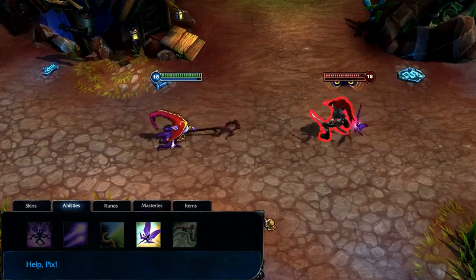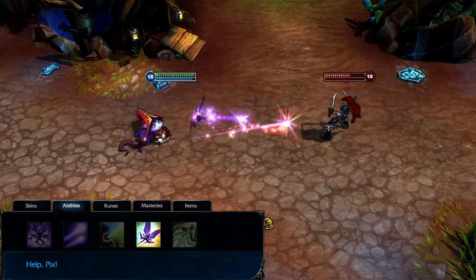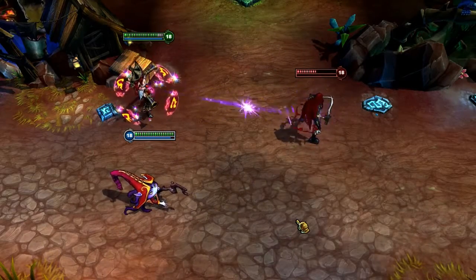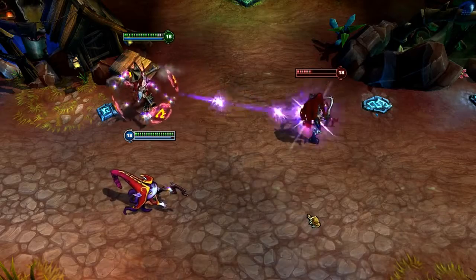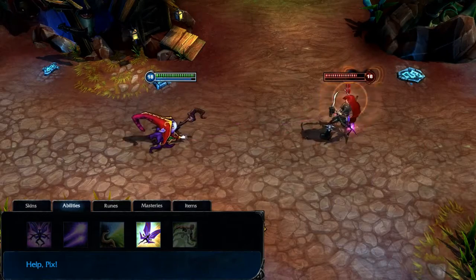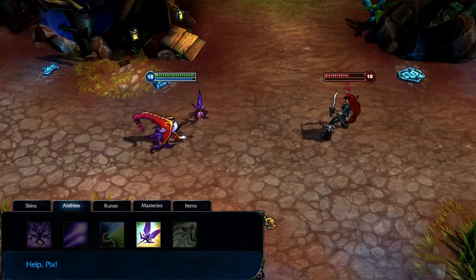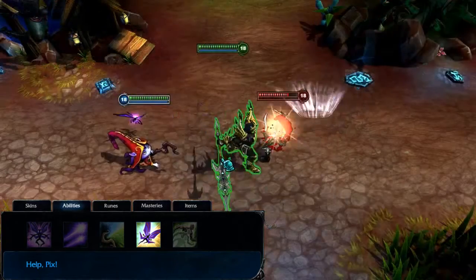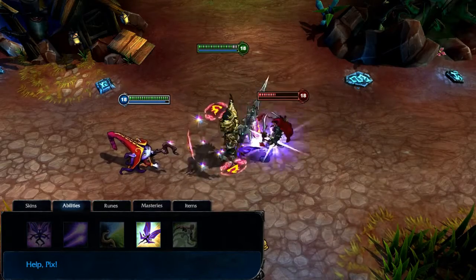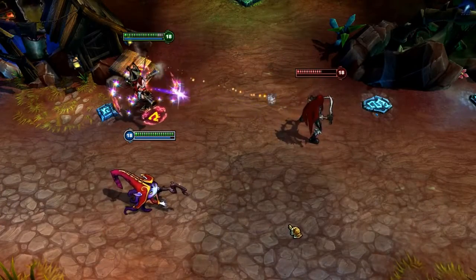Help Pix can also be cast on either allies or enemies and sends Pix to follow that target instead of Lulu for a few seconds. When cast on an ally, Pix grants them a damage-blocking shield, and Pix will now attack that ally's target with each of their basic attacks. When cast on an enemy, Pix immediately damages and reveals that target for a short time, then continues to attack your targets from his new location. The power of the shield and nuke plus the utility of moving Pix around make it require one point extremely early. If you want to buff up the shield and nuke, max it by level 9, but if you just want to use it for its utility, leave it until level 18.